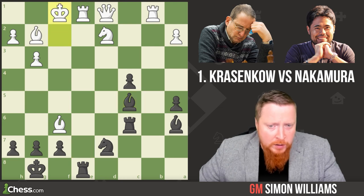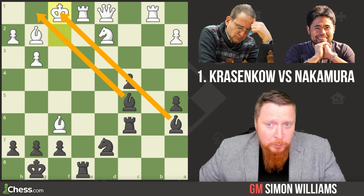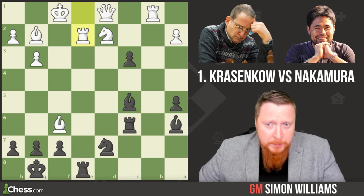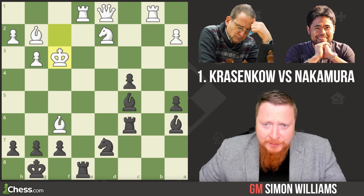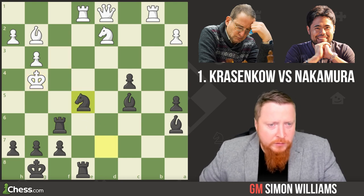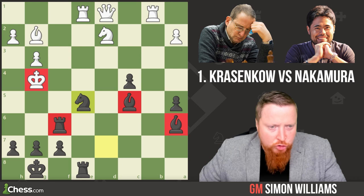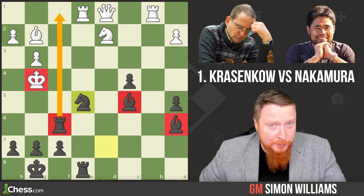Had the king come back to f1, look at the power of those assassins cheekily pointing at the white king. With the move c3, rook e2 is the only way to stop that check in a decent way, but now a brilliant move c2 — what a stunning idea. So we go back to the game: the king came walking to its death. Rook to f6 check, king g4, another piece comes flying in — knight to e5 check — and this position is very bad. All of black's remaining pieces are trapping that king out in the open like no man's land.